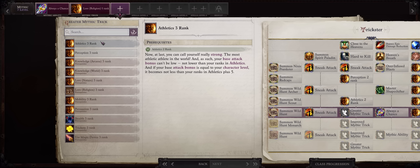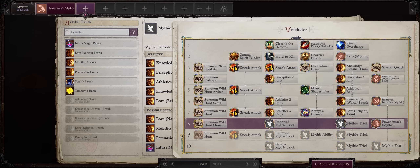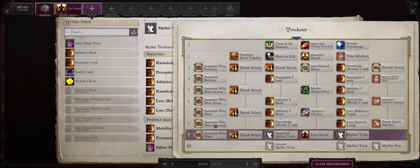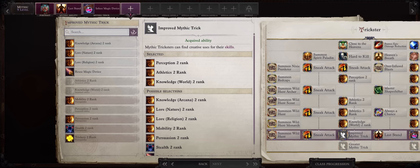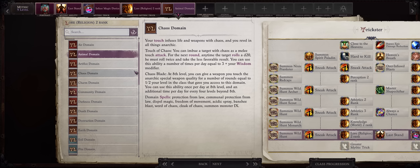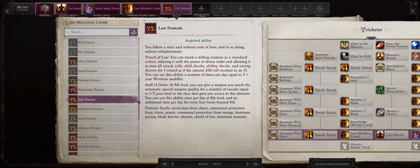For Mythic 8, Lore Nature 1 or Religion 1, then Knowledge World Rank 2, which will increase your critical chance even further. For Mythic 9, you can pick any trick here, including Infuse Magic Device since we have UMD anyway. Then choose between either Reuse Magic Device or Lore Religion Rank 2 for the domain powers. Animal is always a choice because you'll get a pet even if it's super late game. But my preferred pick here is Law. While Law won't directly let you achieve 100% critical chance because you only critical on 13 to 20, it can still be quite powerful to help your allies critical, especially ones with high critical range weapons like Camellia with Rapiers or Scylla with Scimitars.